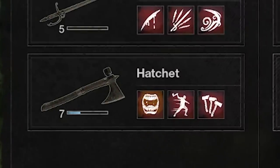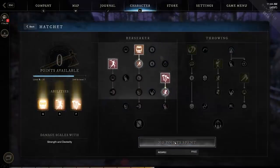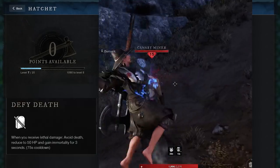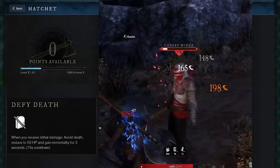Alright, let's look at the hatchet. It scales off strength mostly, but also dexterity a little bit. The Berserker Tree is one of the better builds in the game in my opinion. It's a great strength DPS weapon, and its self healing makes it okay for tanking as well. The ultimate ability is Defy Death, and it saves you from dying once a minute, which is epic.